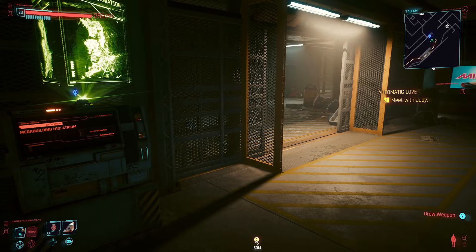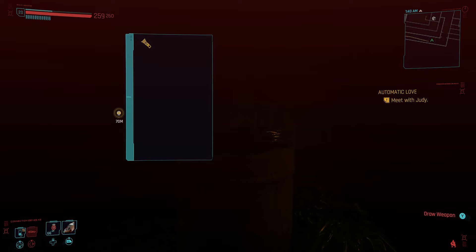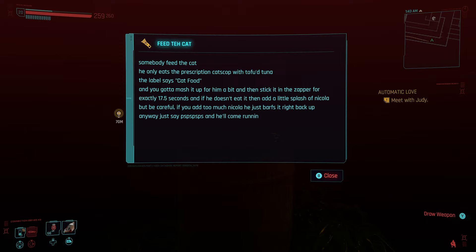Starting at the fast travel point, follow the corridor down past V's apartment door and take a right. On the floor you'll see a small bowl and to its right a message named Feed Tekat — a great nod to those of us who struggle with typing and sending before we even realise what we've said. The message gives you details on what Nibbles eats, how to make it extra special, alongside the classic cat noises you need to make to get them to come running.